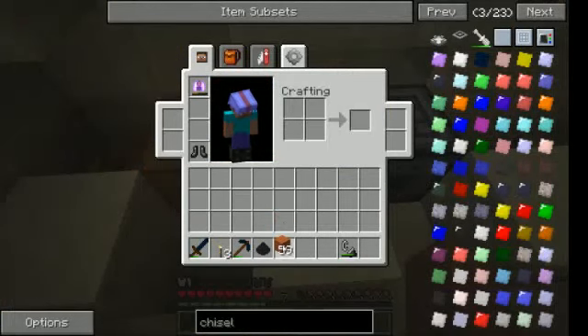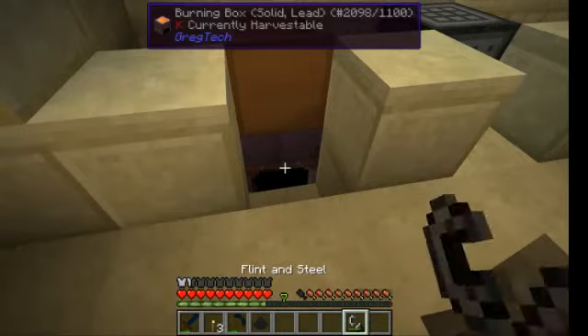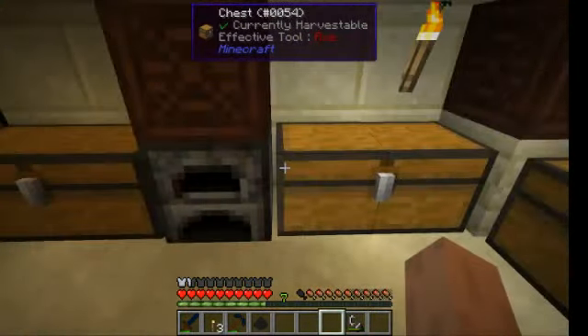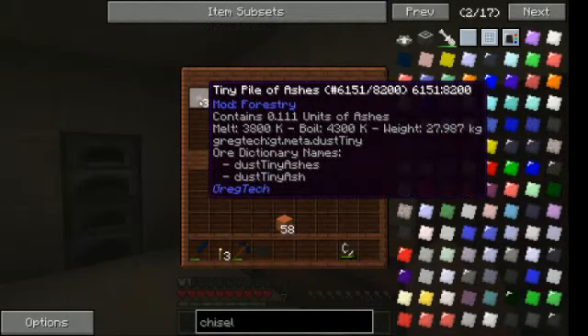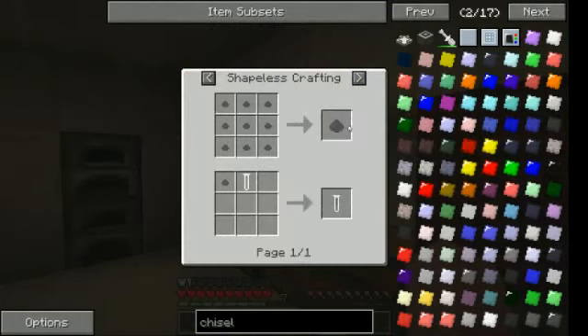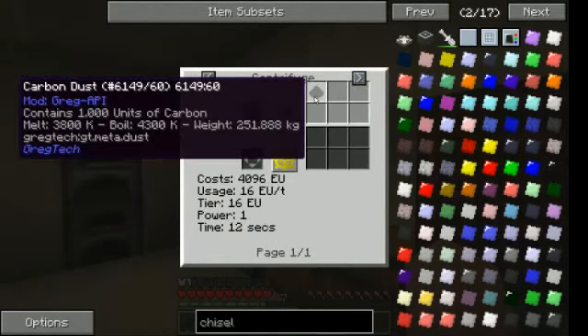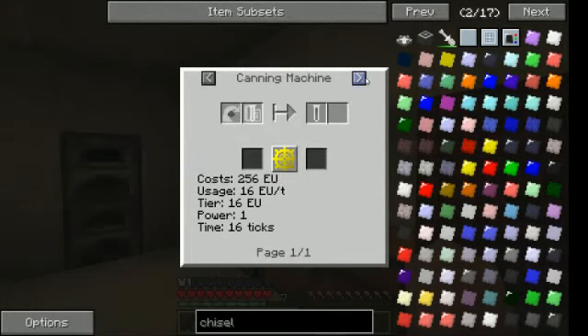To make iron you need fossil fuels actually, at least at the start. Because once you have a centrifuge, you can make carbon dust.